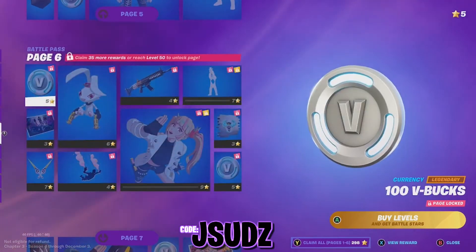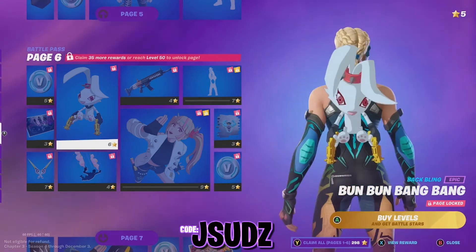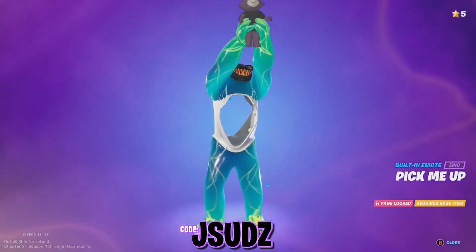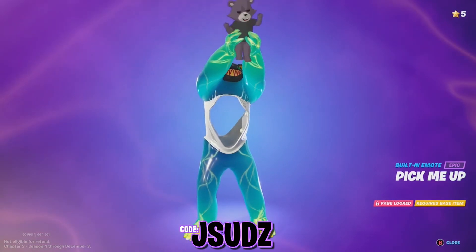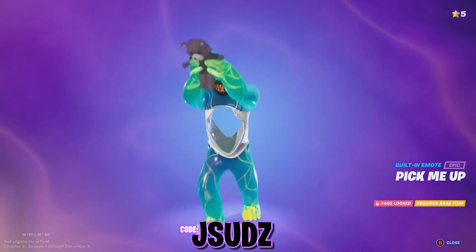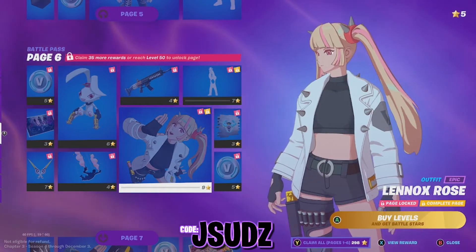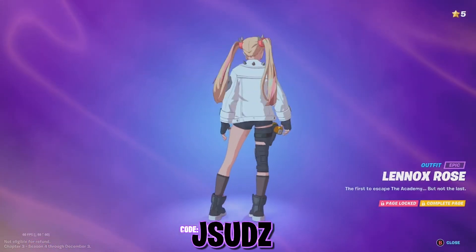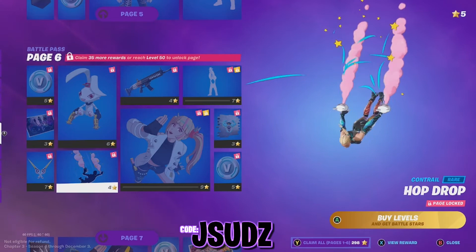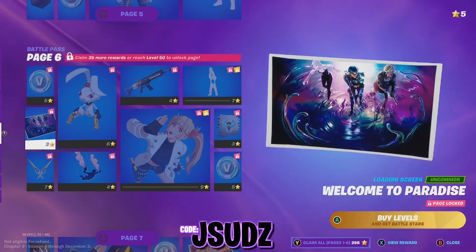Page six then — we've got some V-Bucks, we've got Bun Bun Bang Bang — the back bling — that is pretty cool. We've got another wrap. This is the emote I was talking about guys — that is an epic emote. I think that's probably the best emote of the battle pass. What do you guys think? Let me know in the comments. We've also got another skin — we've got Lennox Rose — another anime style. We've got the contrail to go with that one, it's very cute, and the harvesting tools, along with some more V-Bucks, sprays, and of course the loading screen.